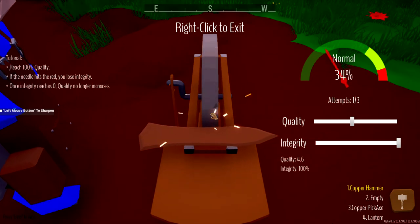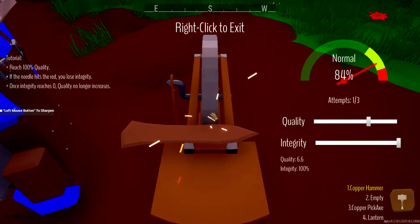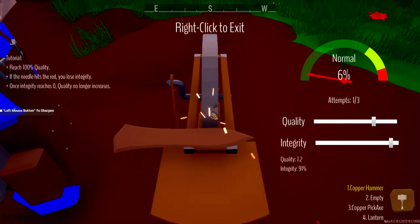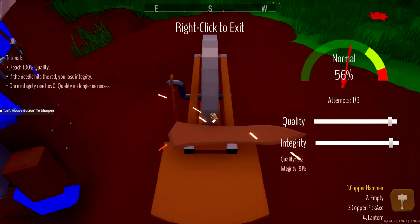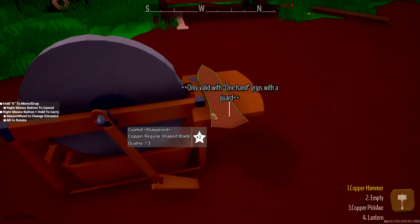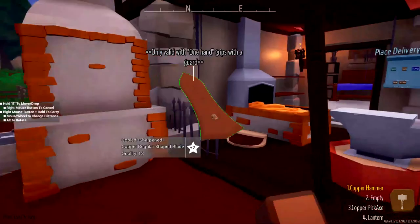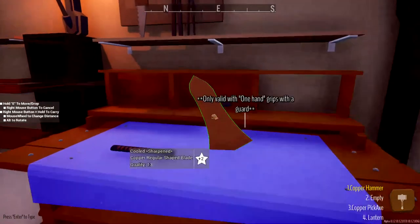Go ahead and start sharpening this again. And there it goes - I like the sparks flying off it. We did lose a little integrity there, I was getting a little too comfortable. So our katana will not be perfect, but that's okay. This time I'm just going to take it off early and let it go all the way down. It's already at quality of 10 so we can exit. We've got ourselves a nice cooled sharpened regular blade. So let's go ahead and pick this up and bring this into our workshop and make ourselves the katana.